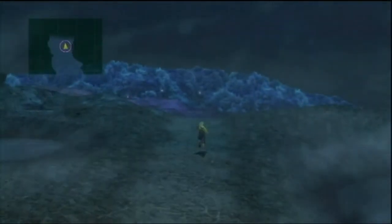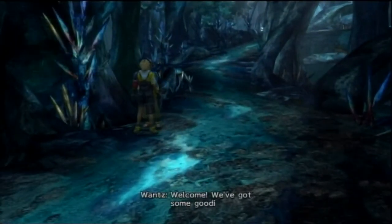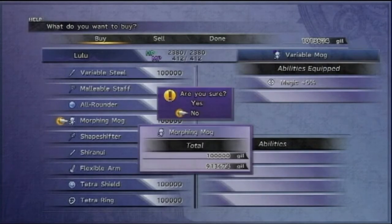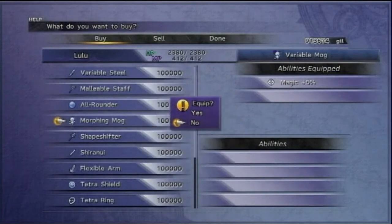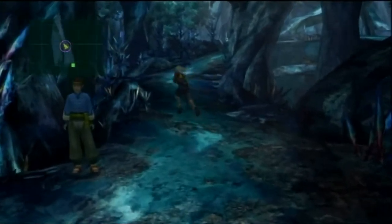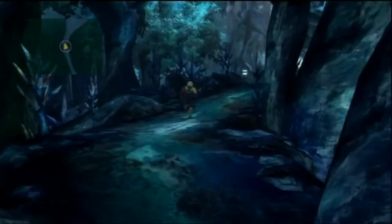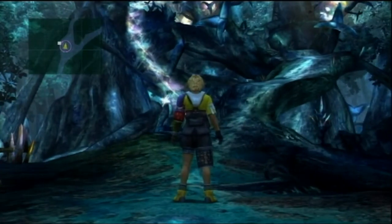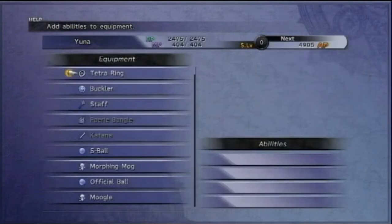You're probably wondering why First Strike is on there — First Strike is great in every way, it gives you an extra turn, and it comes in handy if a Great Malboro appears. The four abilities are: First Strike, Magic Booster, Break Damage Limit, and One MP Cost.